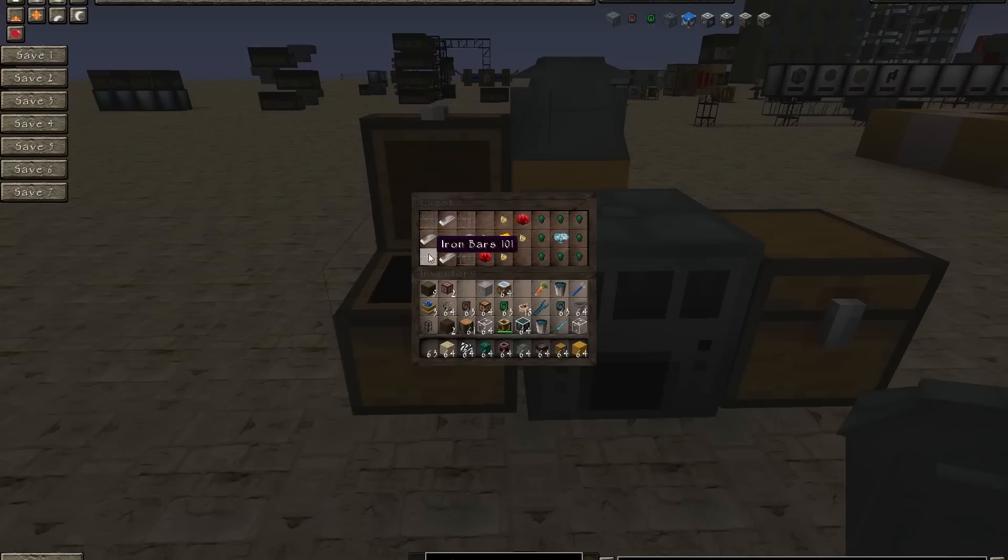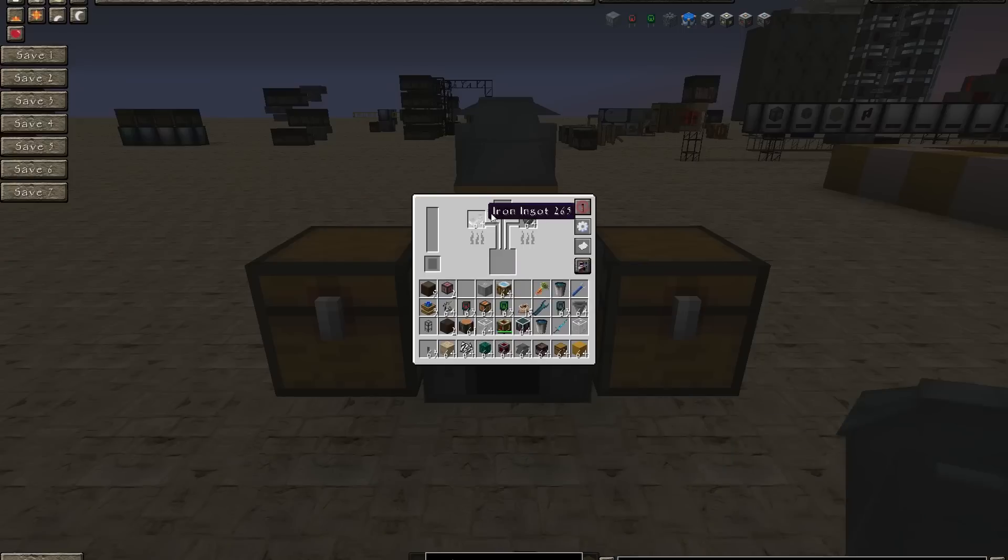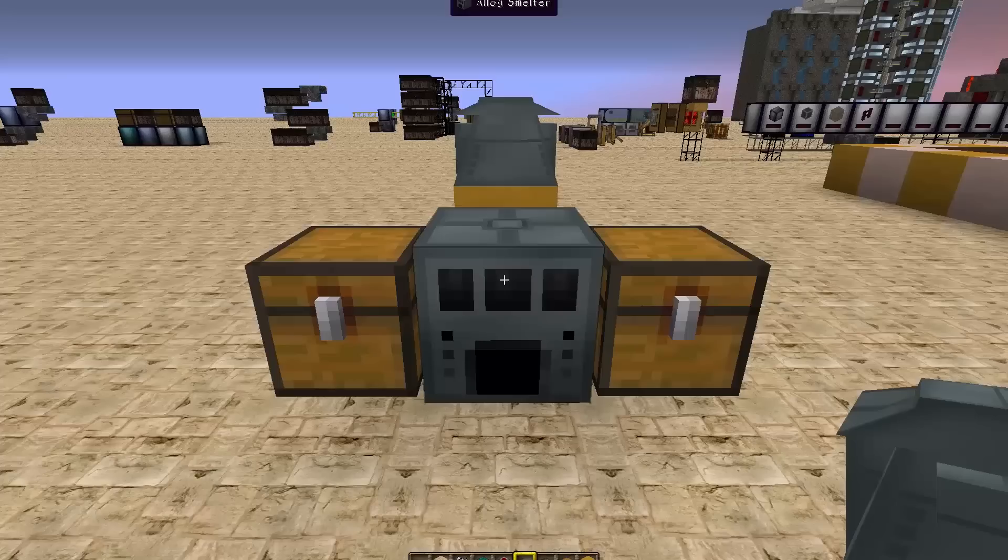To make the Machine Chassis, you need four Iron Ingots arranged with Iron Bars in the corners. The Basic Capacitor is four Gold Nuggets with a Copper Ingot and two Redstone. The Pulsating Crystals are made from Pulsating Iron Nuggets surrounding a Diamond. Pulsating Iron is made from an Iron and an Ender Pearl in an Alloy Smelter. For the Electrical Steel, you use Iron, Coal Powder or Pulverized Coal, and Silicon.